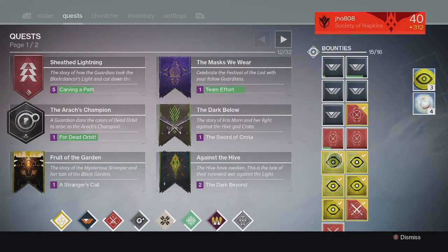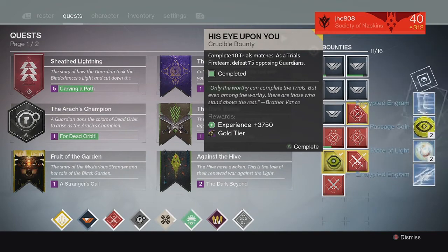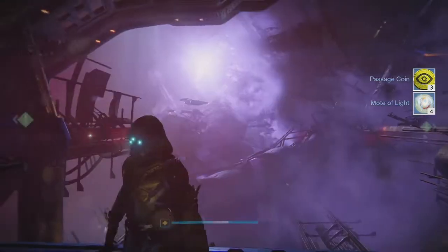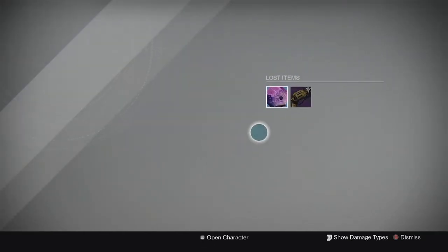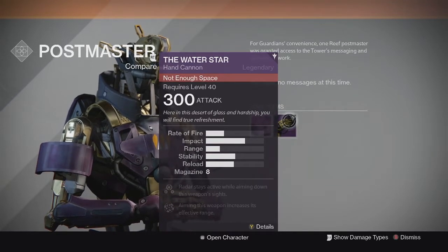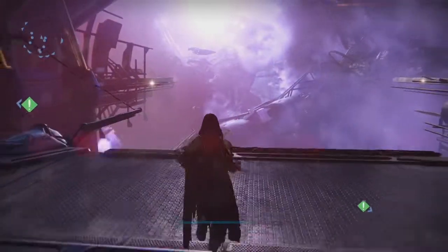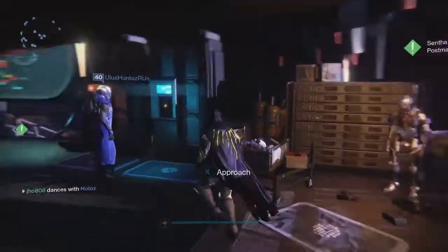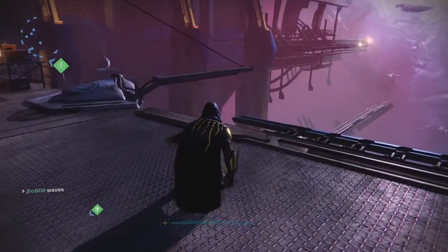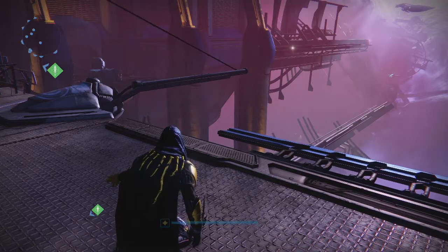Ending on my tier packages for my Hunter — from the first two we get the typical passage coins and motes of light, then we get some legendary marks. For the silver tier we finally got an exotic for the week — we got the Monte Carlo auto rifle. For the gold tier I ended up getting another Water Star hand cannon sent to my postmaster, and it came with Range Finder once again, so I'm assuming Range Finder is always going to be on there. That's pretty cool — at least it boosts the range because the range stat didn't look the greatest. My Monte Carlo came in at 310. That's about it for this video — thank you guys for watching, as always like, comment, subscribe, stay tuned for more videos, and I'll catch you guys next time. Peace.